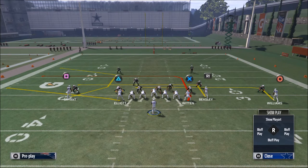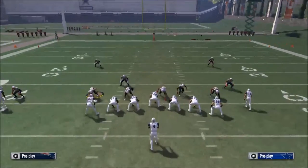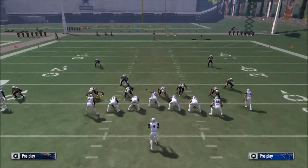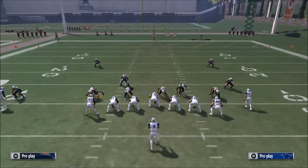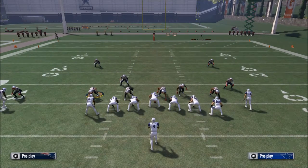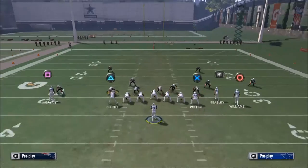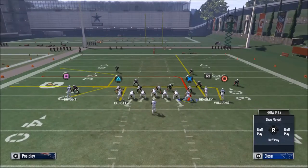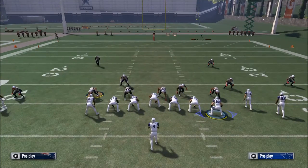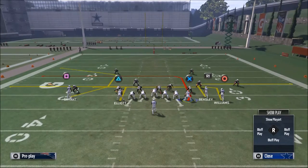What we're going to do a little differently out of this is take Ezekiel Elliott and put him on an in-route. I've debated leaving Williams wide right, but I like the motion we have with him. If you want to bring him in to make everything look the same, you can — but I'd recommend putting Cole Beasley on a quick out. You could put Beasley on a streak, but I think a quick out is better because on the Deep In play, he's on a quick slant — so you get a nice variation.